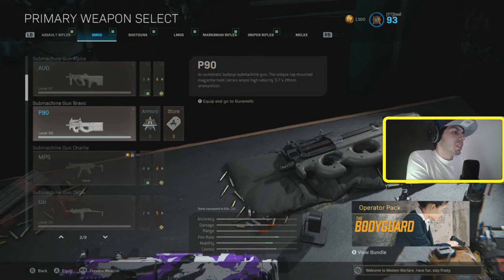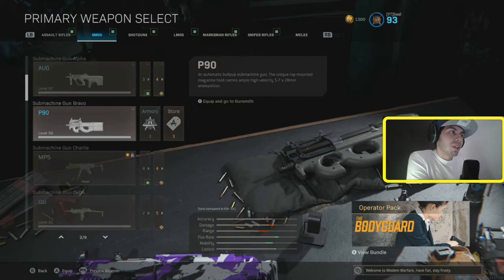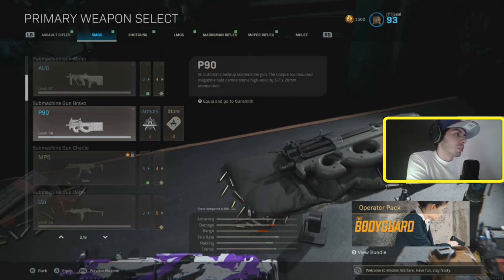The P90 looks like it could be good, but I don't think it's that good. Hip firing with the MW laser and all that stuff, it kills pretty fast — it's pretty unique in multiplayer. But in Warzone there's not enough range on it, so you can't really use it. The P90 is not good in Warzone.